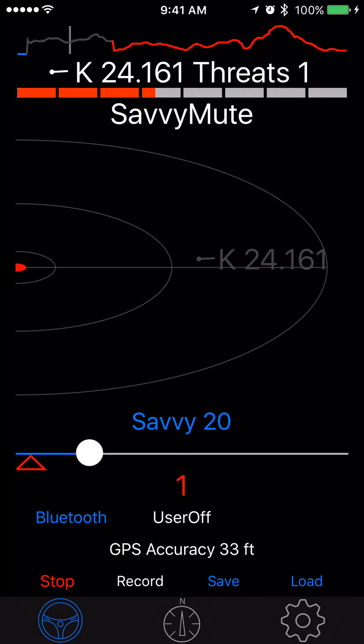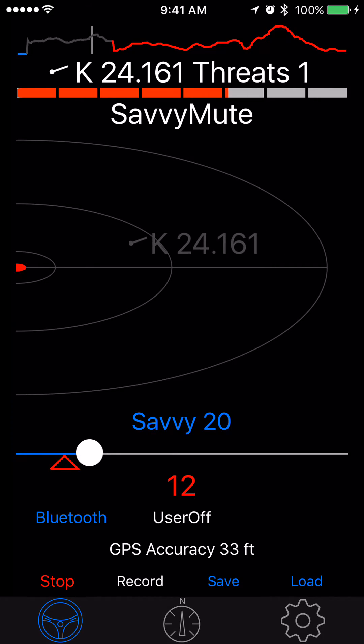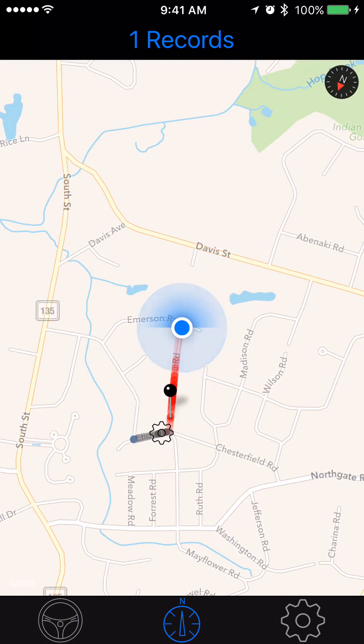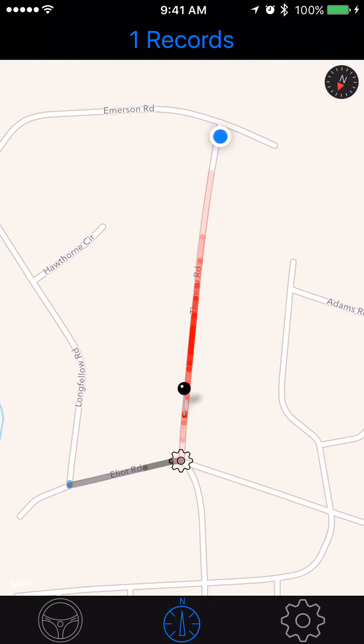There's a little cursor going across showing you where you are in your recording, and it's just playing back the whole thing. Now if I switch over to the map, what's really cool is it also recorded that whole thing on the map. I played with the alpha on the color, so the stronger red is the stronger signal — or stronger gray — because we had two levels.